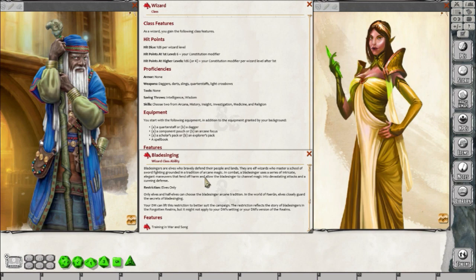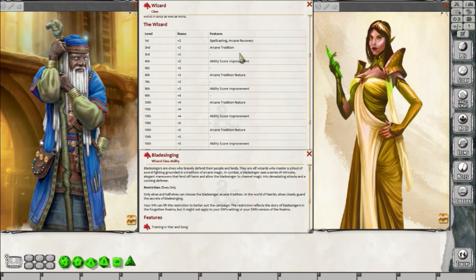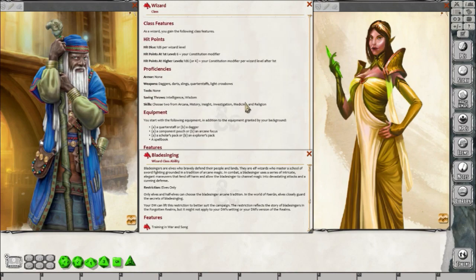The Bladesinger adds extra flavor onto the wizard class. You're already going to get an array of abilities and class features, and at level two, you get to choose this arcane tradition. Every class gets archetypes at different levels — some classes like the Cleric, Sorcerer, or Warlock get them at level one, some like the Rogue or Fighter have to wait till level three, but the Wizard only has to wait till level two.